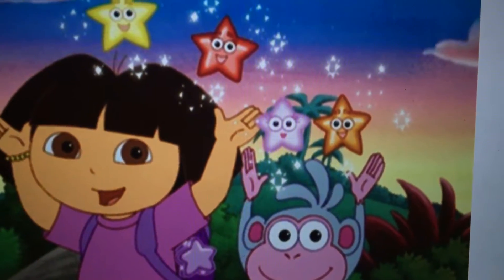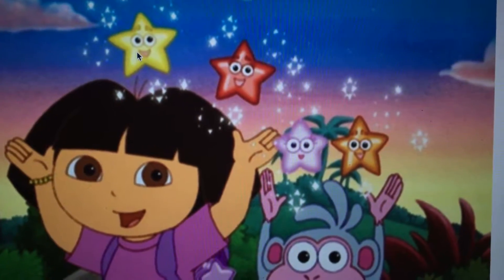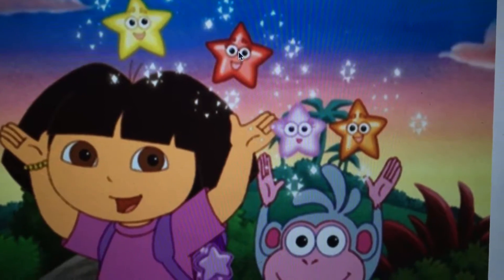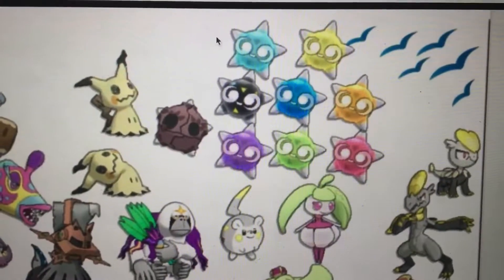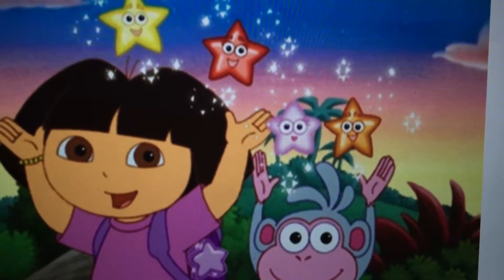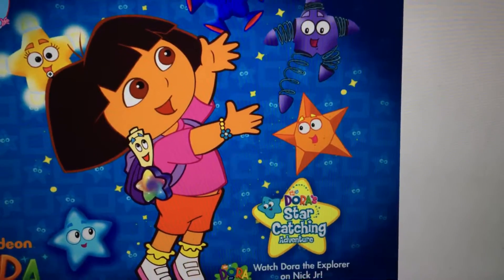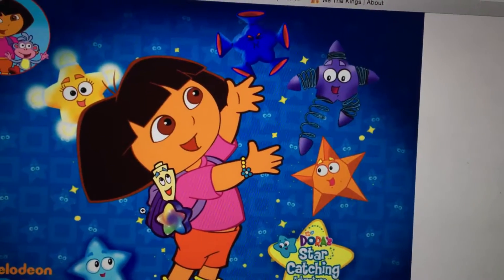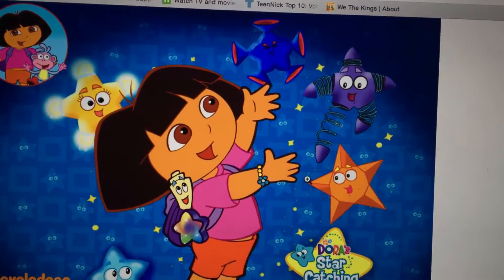If we look at Dora, linking it to Dora — they had stars that looked like these stars here. It's not exactly the same, but all of them have different colors. And in this picture, we can see that all of them serve a different purpose — they all have different superpowers, hence the typing.